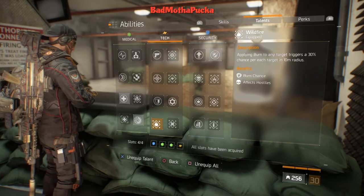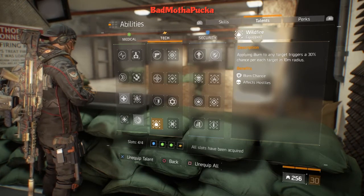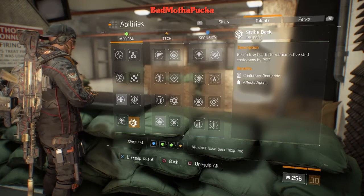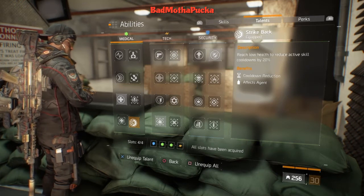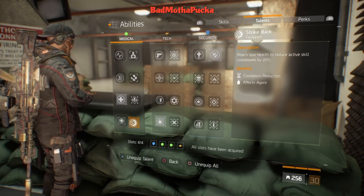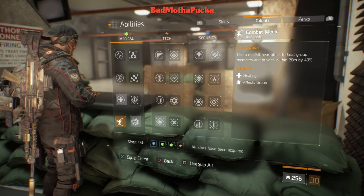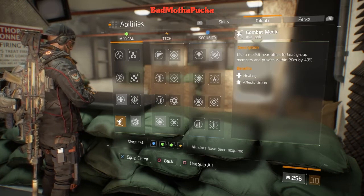Wildfire comes in handy very very often — it means you can simply do more damage to multiple targets, which is great. When I run solo I've just been running Lexington. I use Strike Back for this one rather than Adrenaline — I'd rather have my booster than a medkit. In a team I'd play with Critical Save, Combat Medic, Wildfire, and On the Move. But again, this is just what I use when running in a group — just my opinion, you probably have different ideas.